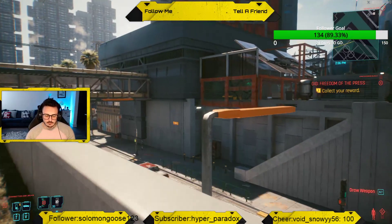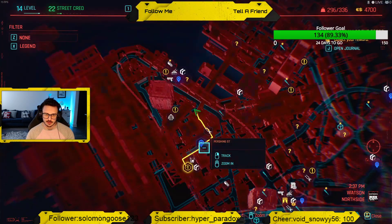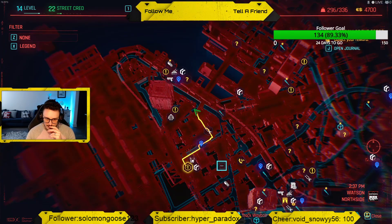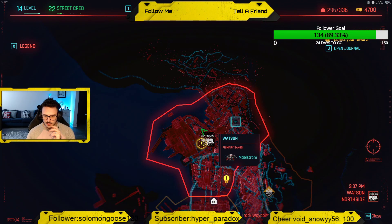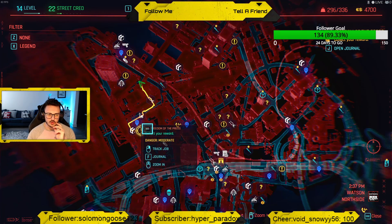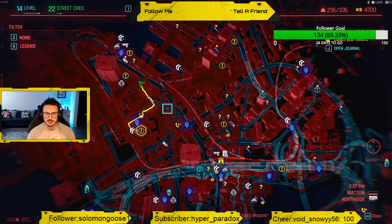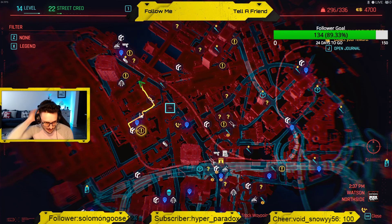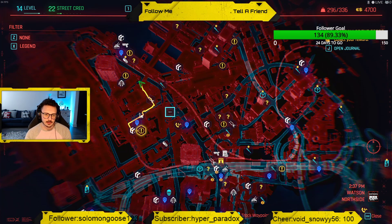Alright, so in the game there's actually a challenge. We're near the TV station which is located in the upper part of Watson. If you go into Watson where the Maelstrom gangs usually are, you do a challenge over here. It'll have a blue badge and it talks about how you're helping the police with gang activity — and with this gang activity you have to kill a guy named Tommy something or another.